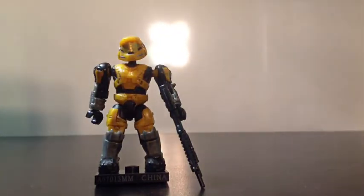Moving on to the rares is the Yellow Mark 5 Base Spartan. He was only available before with the countdown set, but now he's painted in yellow for the armor, black and gray for the detailing, and black for the jumpsuit. He has a peg hole in the back of his torso. Weapons and accessories include a black new design shotgun and a display stand.